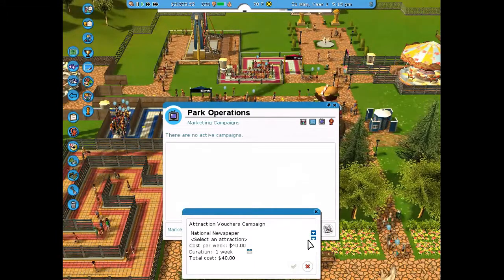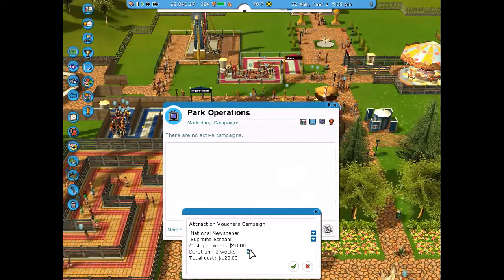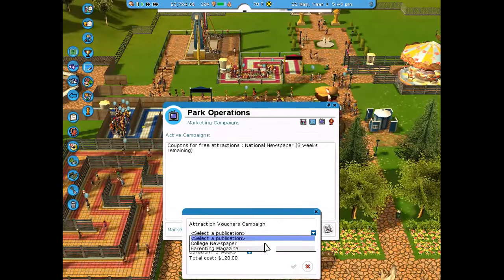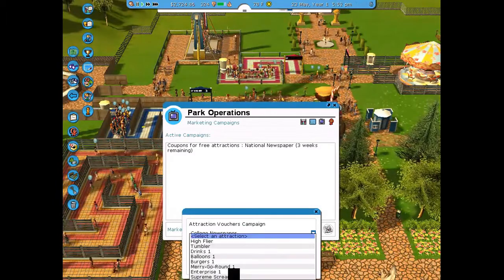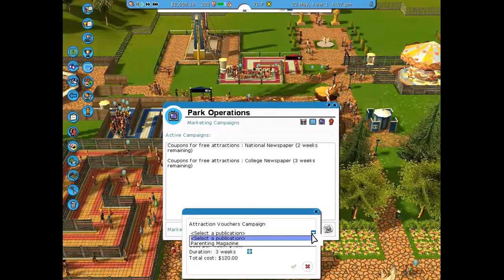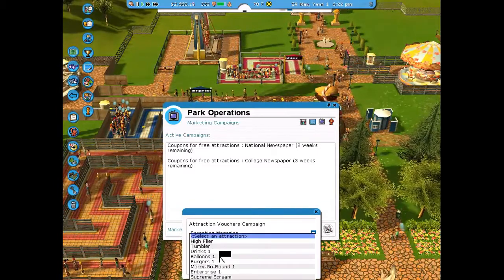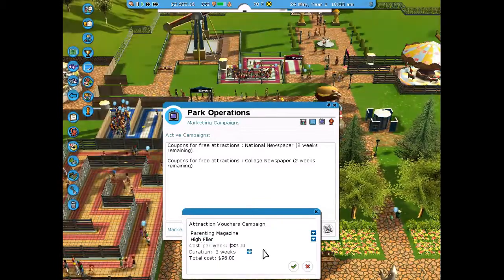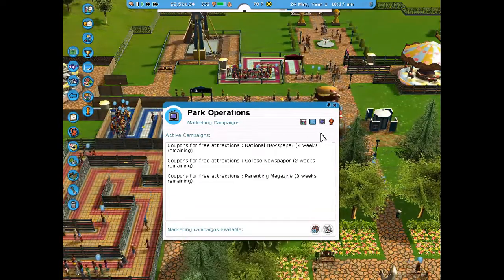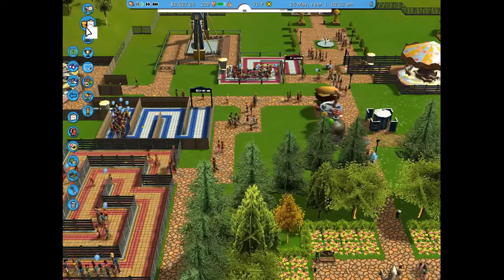Two of the ad campaigns were for Supreme Screen and one was for High Flyer. I ran publications for college students, for kids, and in the national newspaper. Two campaigns were for Supreme Screen and one for High Flyer — targeted at parents since it's more of a family-friendly attraction.